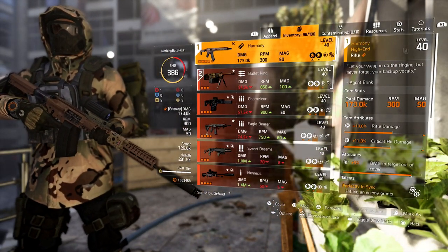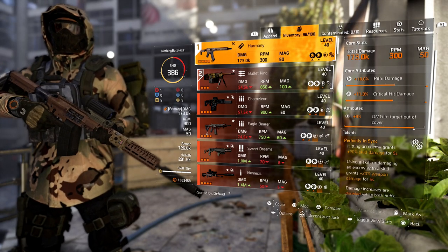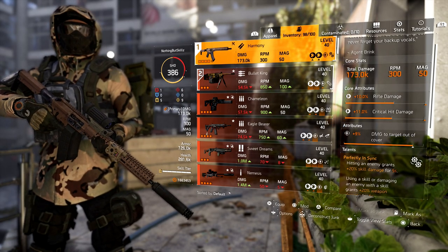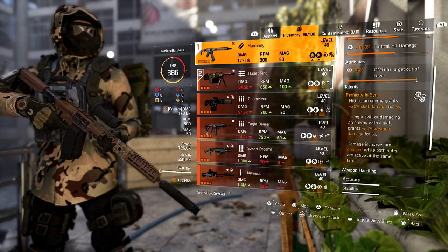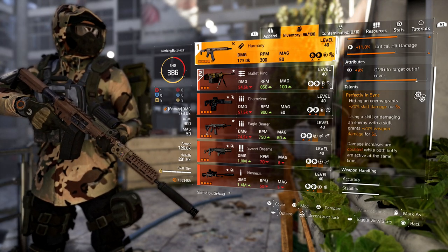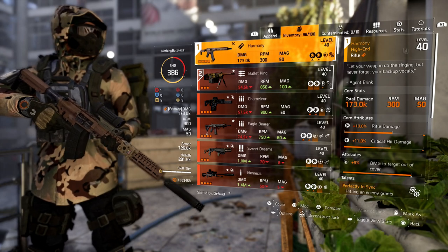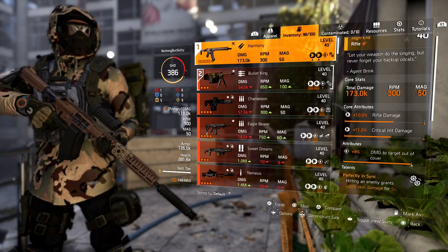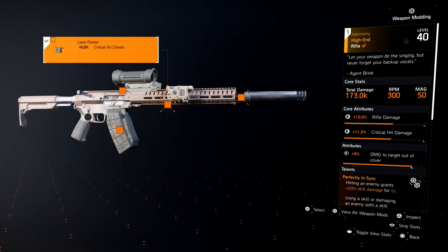The weapon I'm using is the Harmony — the new named high-end rifle. Look at my total damage: 173,000, 350 round mag. It has rifle damage, critical hit damage not even maxed out, so this build could still hit a lot harder. It does have 9% damage to targets out of cover. It has the talent Perfectly In Sync: hitting an enemy grants 20% skill damage for five seconds; using a skill or damaging an enemy with a skill grants 20% weapon damage for five seconds. If both buffs are active, damage is doubled — so 40% extra skill damage and 40% extra weapon damage for five seconds. That's a skill player's dream.